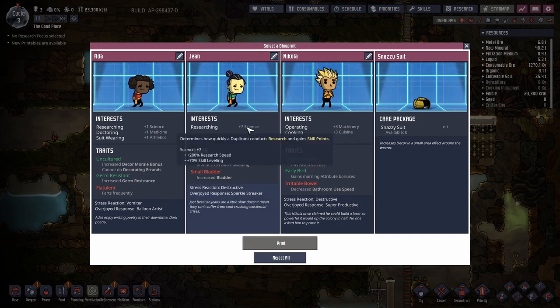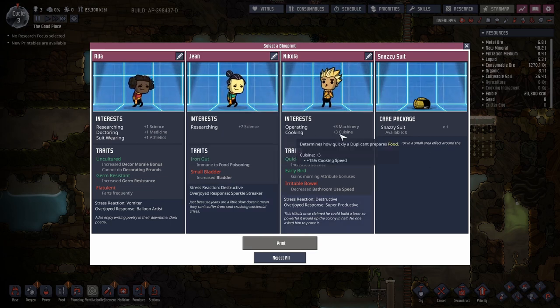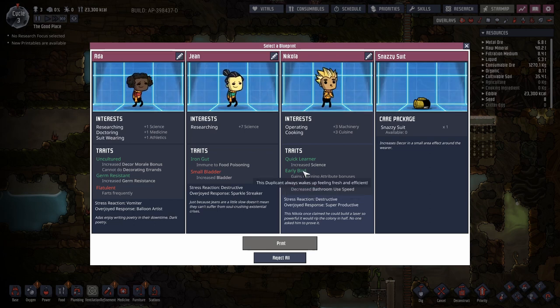One duplicate would be great for learning any skill fast due to plus 70% skill leveling. However, the other one requires less morale to get into cuisine and can immediately become a dogsbody straight into cooking — plus quick learning for a 30% skill bonus, and early bird giving plus two to all attributes during the first five morning schedule blocks. They're going to become our new dogsbody, so their name shall be Janet. We have one new colonist.